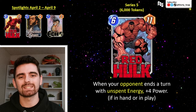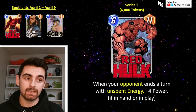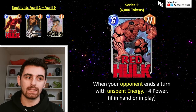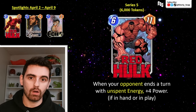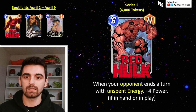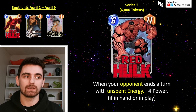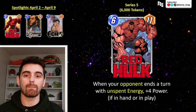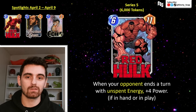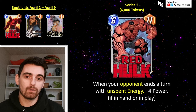Red Hulk is a six cost, 11 power card with the ability: when your opponent ends a turn with unspent energy, gain plus four power as long as Red Hulk is in your hand or on the board. It's very similar to Evolved Hulk — Red Hulk is kind of the opposite, gaining power when your opponent ends a turn with leftover energy, whether it's one, two, or three. Any turn they end with unspent energy, Red Hulk will power up by four.